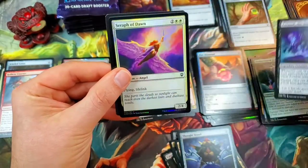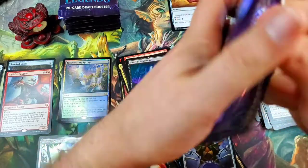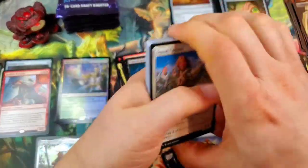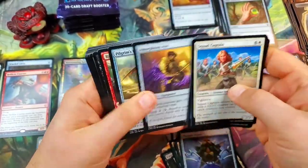Followed by a Serf of the Dawn foil and a Copy token. Last pack of the middle stack — it looks like we're averaging one mythic per stack right now. Not sure if that's good or bad, but I will say this: we got the Jeweled Lotus, ladies and gentlemen, so you can't be mad about it.